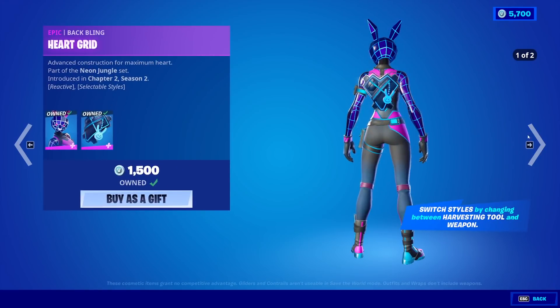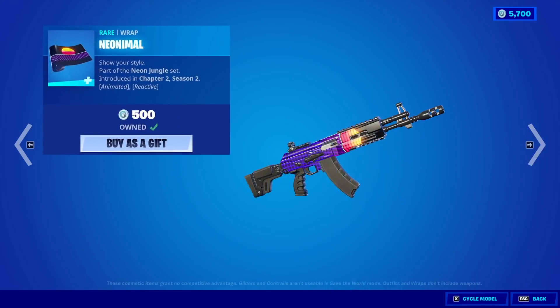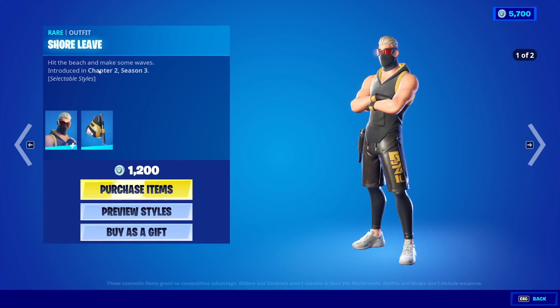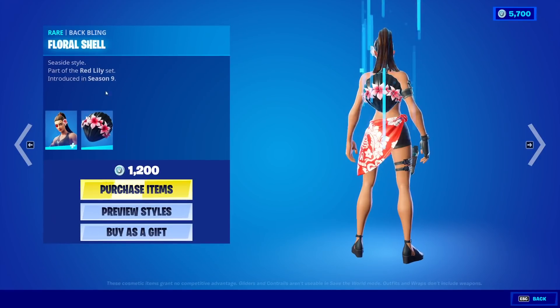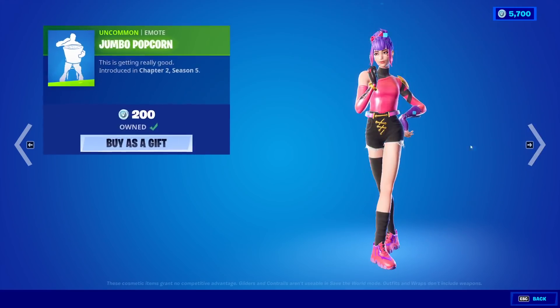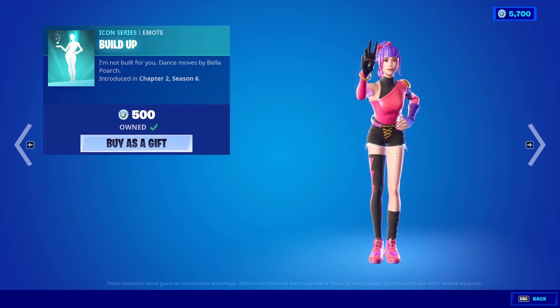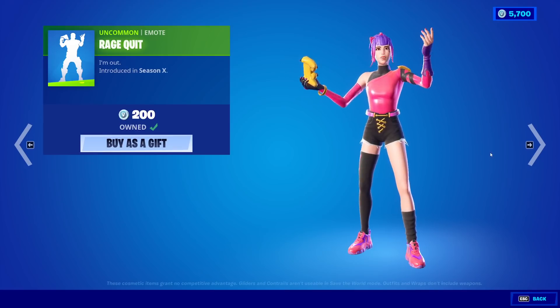Bunny Wolf is back with the back bling Heart Grid. The Lil Lion skin is back with the back bling Diamond Grid. The Neonimal Wrap is back — amazing wrap. Moving on, we have Shore Leave back with the back bling Dune Tripper. We have the Double Cross skin back with the back bling Floral Shell. Full Tilt's back. Jumbo Popcorn is also back. Build Up is back — you can't hear it because it's copyrighted. And then Rage Quit is also back.